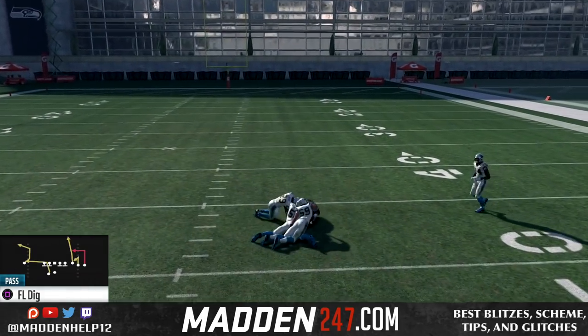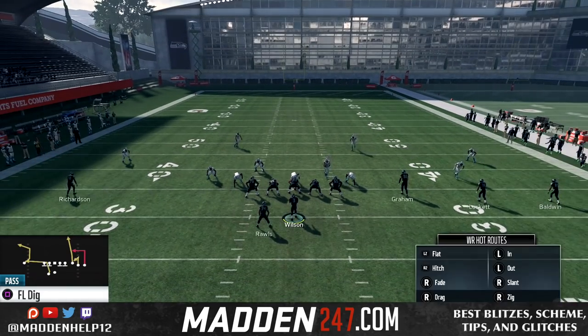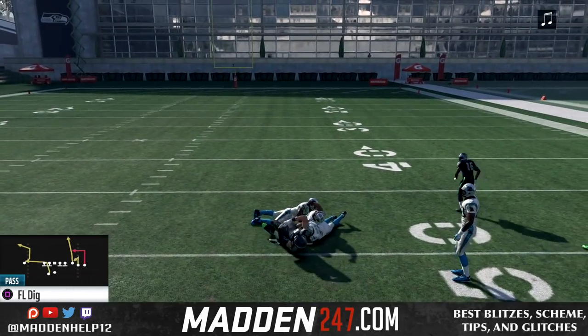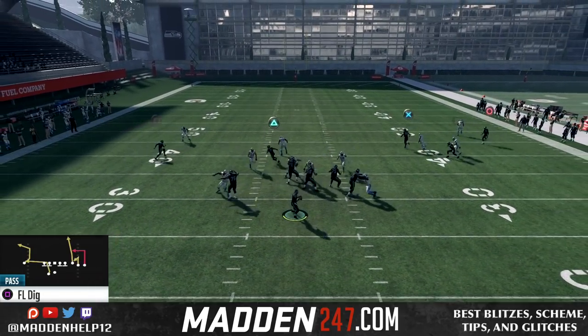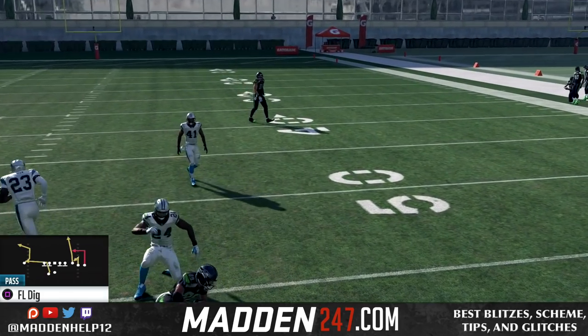Mainly this running back route is the money on man, but you do have a quick pop pass to the tight end. It's going to force them to either man that tight end up or physically user it, and that's what allows us to get the underneath in route, which you can do if they get bumped. If they get bumped out, you can motion him in a step and then hike the ball.